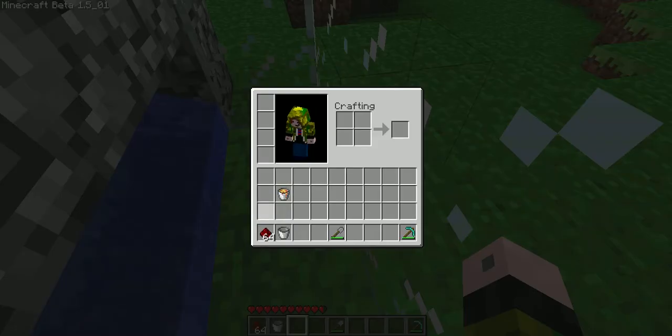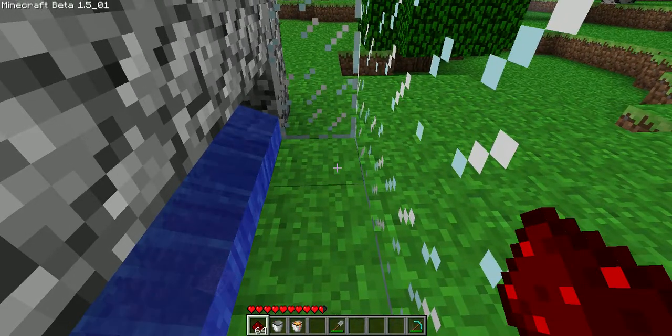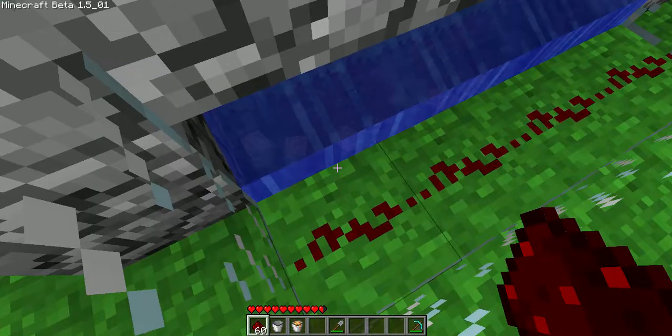So we use our redstone and we get our lava bucket. To use this, all you do is lay your redstone along there. And I'm trapped.